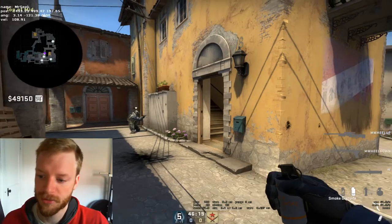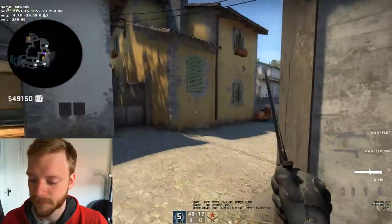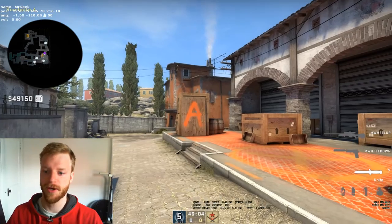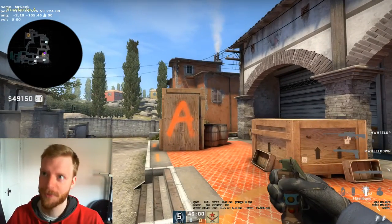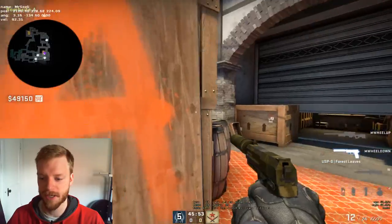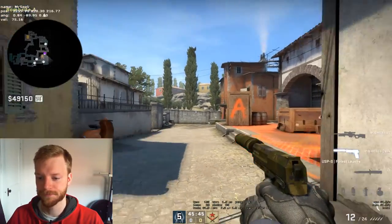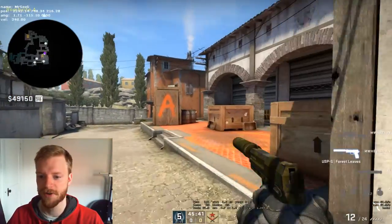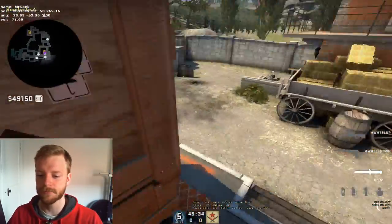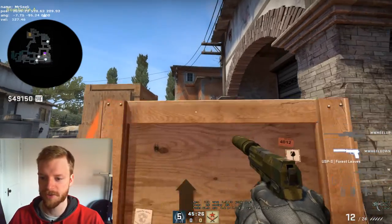There are two places to crossfire aggressively and two places to crossfire passively. I'll talk about the passive ones first because they're more intuitive. Let's say you have three people — it also works with four but that's rarer, so I'll focus on three. You want two guys on site — and by site I mean anywhere here, and I'd even count moto as site since you can fall into site really quickly.